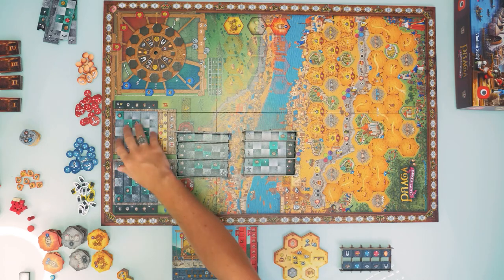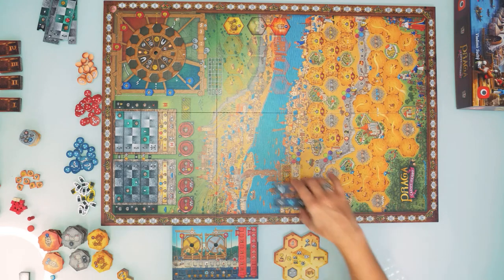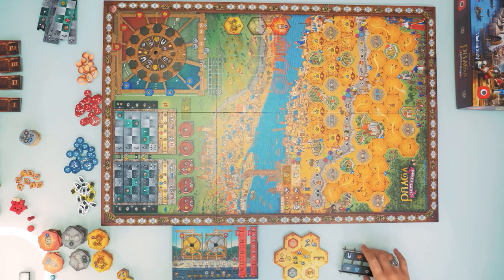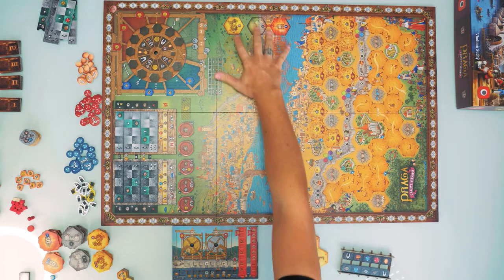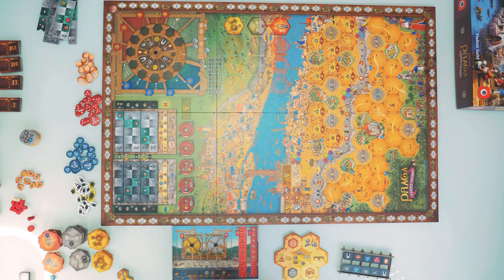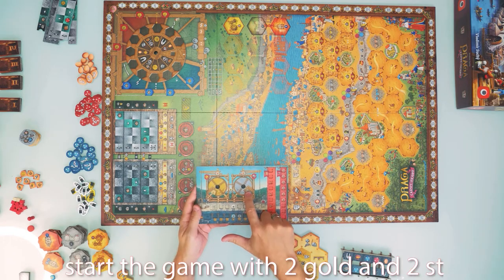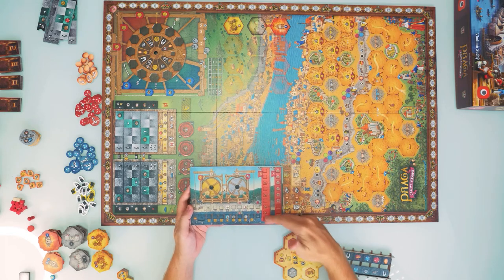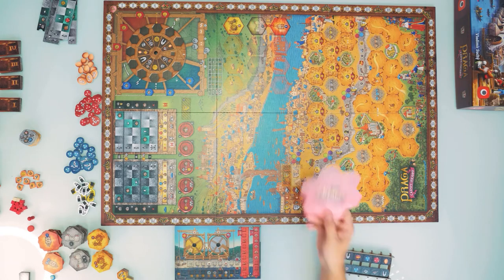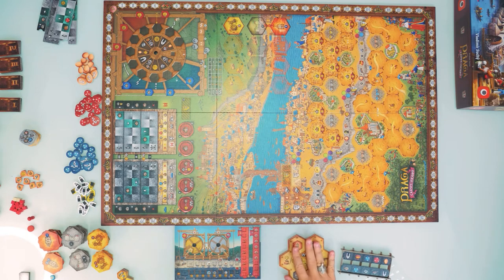I won't be using the 3D versions in this playthrough for visibility reasons — it's easier to see things flat on the board. We have the river, which will have a 3D bridge with two tiles on it. There is the upper market, the lower market, and the road that goes through the markets, as well as the tile display and the victory point tracker around the board.